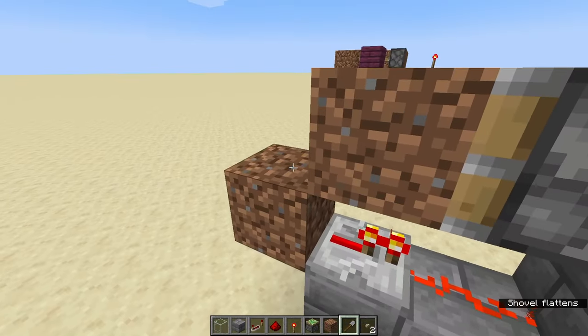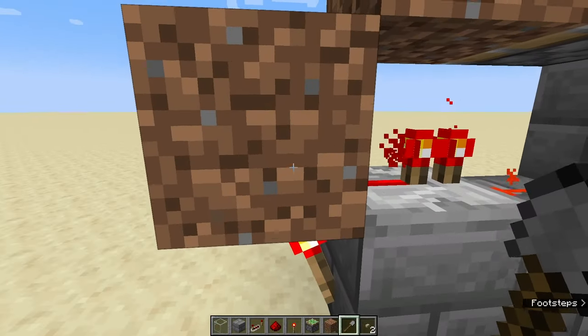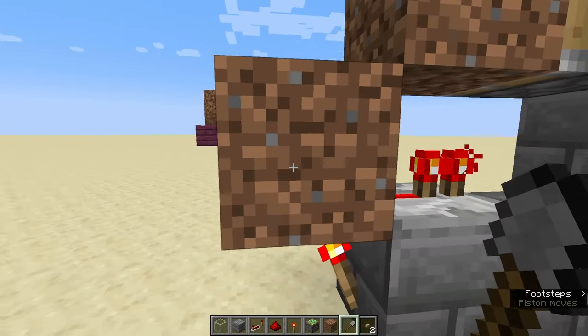Basically what this does is when I make this into a path, this piston extends. The reason that works is because when this is a path, it's a transparent block, so it doesn't send a redstone signal to here.